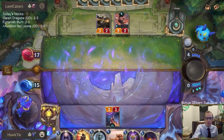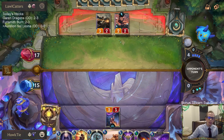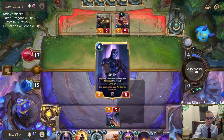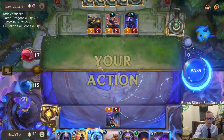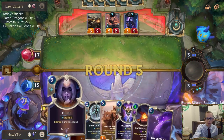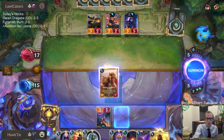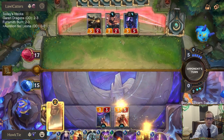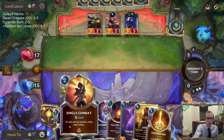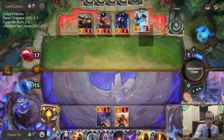I like that Serpent being zero mana — that'll be good to help us catch up. We don't have any other Zenith Blades left in our deck to grab, but that's our third Daybreak card already for Leona.